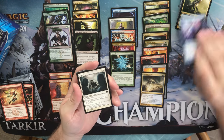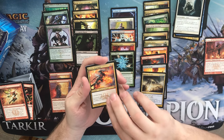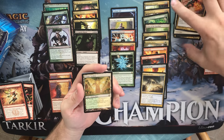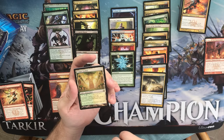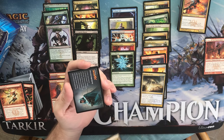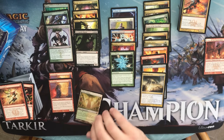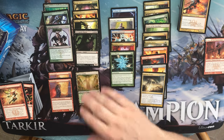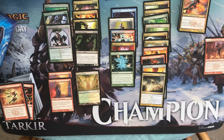No foil here. We have a Faerie Impostor, an Arrest, a Rakdos Ragemutt, and a Temple Garden — there's our first shock land! That's very nice and it's in great shape. Beautiful. No misprint, no off-centering. Very nice — I'm separating that. Sweet. So one so far, and we're well over halfway through the box. Can we get a string of them?